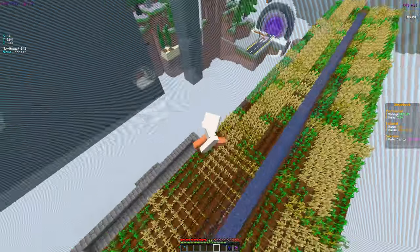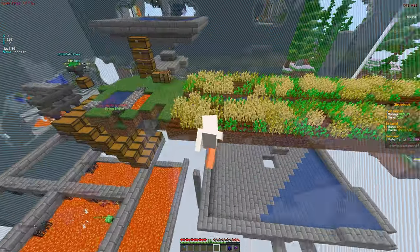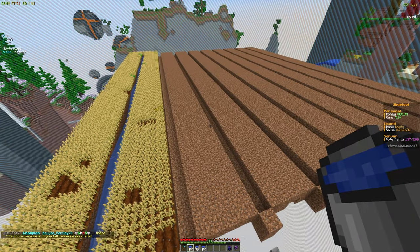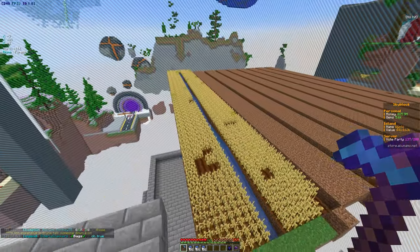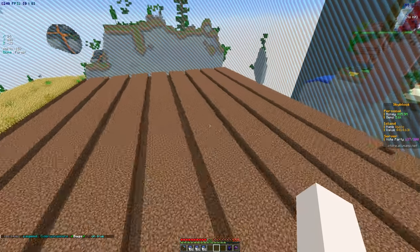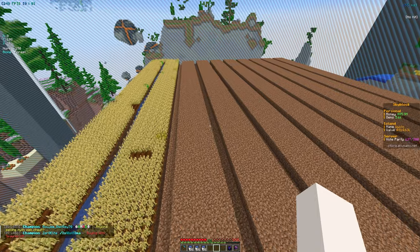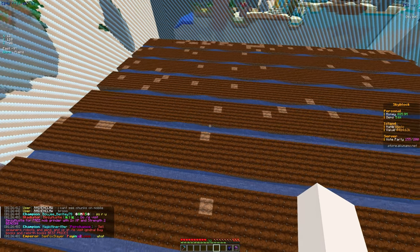A bigger farm would help us get so much more gems and it's going to be beneficial all the way around. I could have a block of water here and put blocks around it so we can fly around and keep farming. I'll figure it out and come back once I do. Currently this is what we're working with — we placed down all the dirt and are going to place down the water and start placing seeds. Eventually when we get to carrots we can just replace the wheat seeds with carrot seeds, making it a reusable farm.